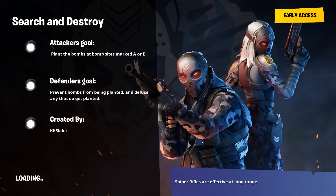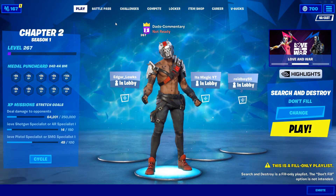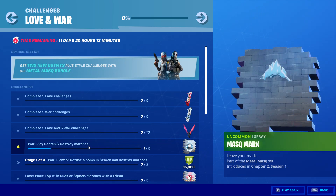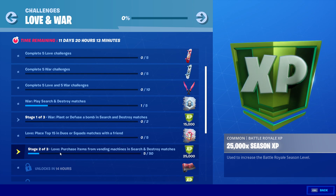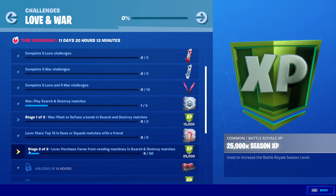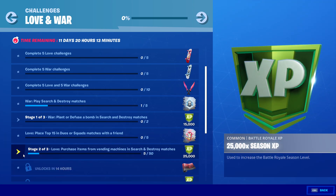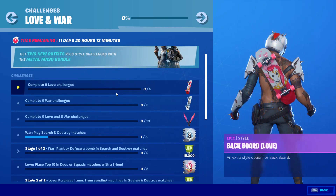Let's look and see what our next love and war challenge is. Since it's progressive, that would have unlocked — it was actually pretty easy to just go in and use some vending machines. We did get 15,000 XP just like it said. If we go into love and war, notice how we got one of five for playing the match. So stage two of three — purchase item from vending machines in Search and Destroy — now you've got to buy 50 of them, so that's going to take a while. You can turn on party assist.